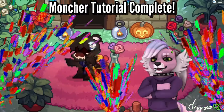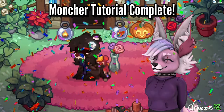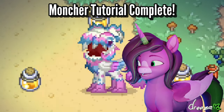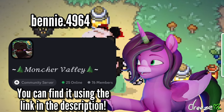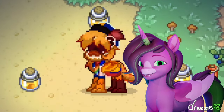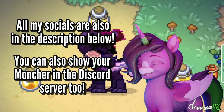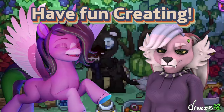And as we finish up the spirit Montcher, that concludes our entire tutorial on how to make a Montcher in Ponytown — Earth, Ponymaid, Spirit, or Space type. If you have any questions, you may ask me in the Montcher Discord server, or DM me directly on Discord. You can show off your Montcher wherever you'd please, just as long as you tag me so I can see it as well. I always love seeing your guys' Montcher designs. Thanks for watching, and have fun creating!